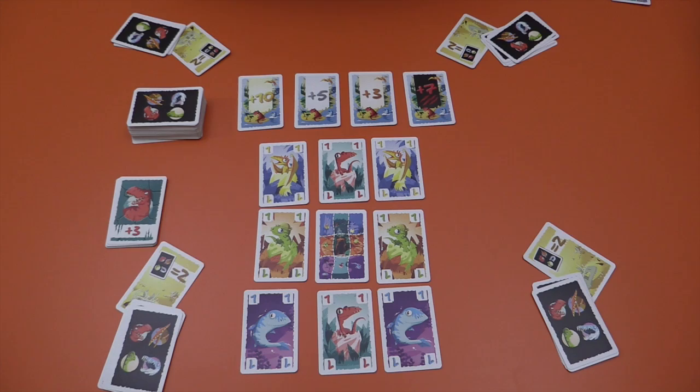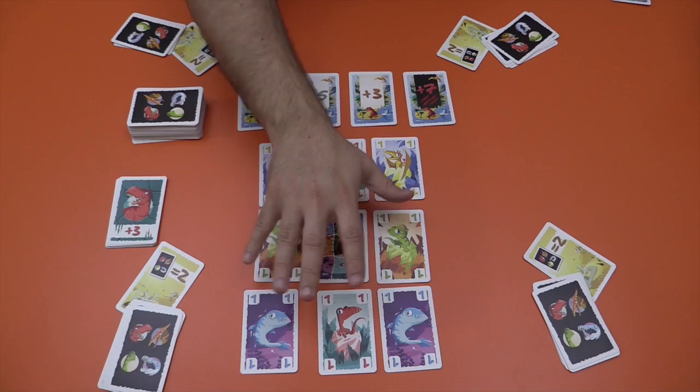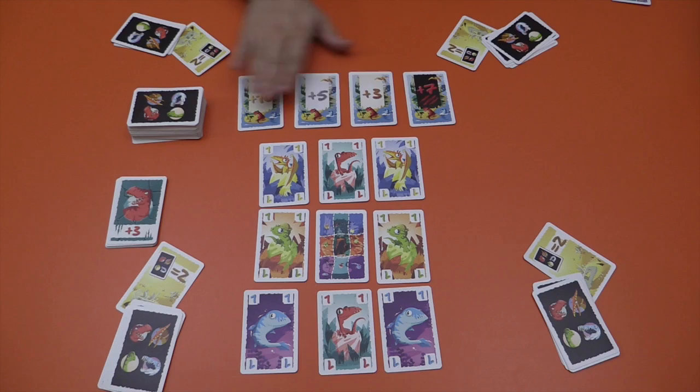Here's what the game looks like set up for four players. Each player has one of these graveyard cards and seven playing cards. This is the island at which we're going to be playing cards and collecting these dinosaurs and putting them in our own island. Up here we have some bonus cards, and you are pretty much ready to begin.